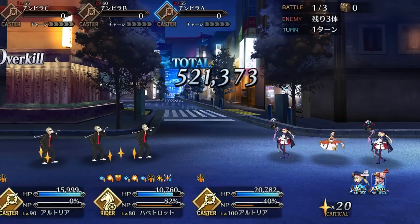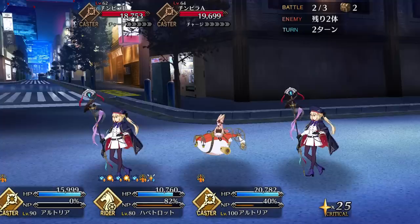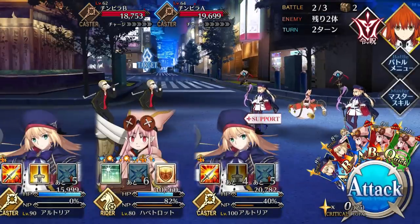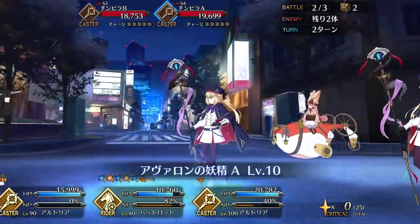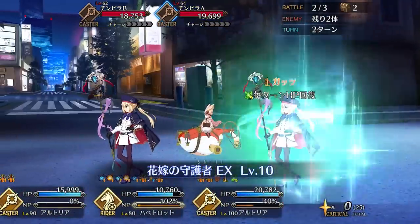There is a 2,000 HP demerit, but it's largely irrelevant since if you're using this skill you're already using Habitrot to farm, in which case her HP doesn't matter — plus she has enough HP to spare anyway. But for as good as Quick Spinning is, Habitrot's best skill may arguably be Guardian of the Bride.